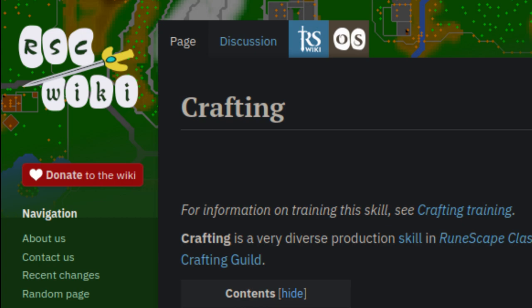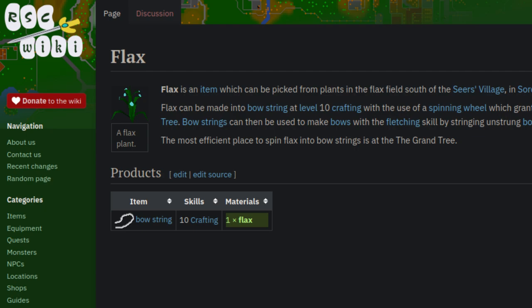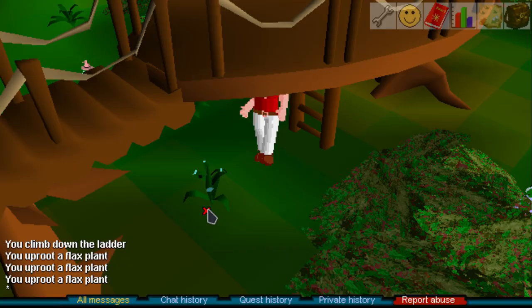Crafting in RuneScape Classic can be as simple or as challenging as you make it. If you told me you started a character with the intention of getting to 99 the fastest, I would say come out of Lumbridge, do Sheep Shearer, Goblin Diplomacy, get your way to 10 crafting, pick flax, and then spin bow strings until your eyes bleed. End of video.